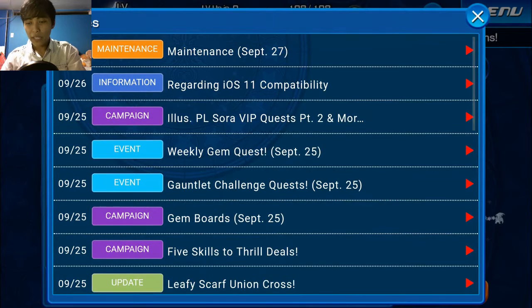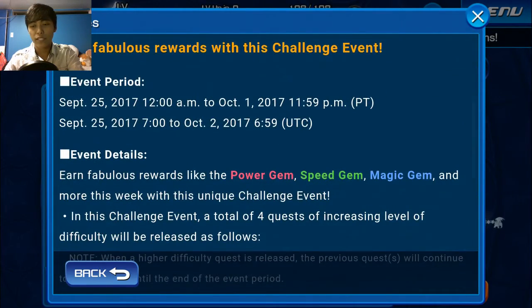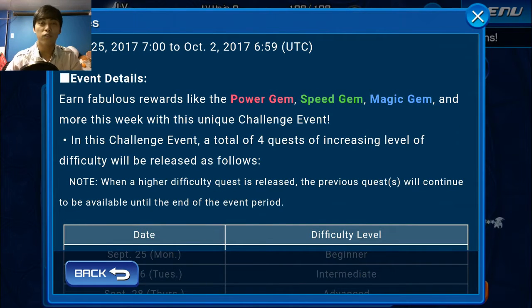Moving along, we have our gauntlet quests. I'm honestly disappointed in these because they used to give us a total of 1,400 jewels at the end, but it's the end of day two and we've only gotten a total of 160. I don't know if they're trying to even it out by giving us gems instead, which are good for powering yourself up, but having gems replace jewels doesn't seem fair. If you don't need any more gems but you need jewels, you're kind of out of luck — and the reverse is never really true because you always need jewels for something.